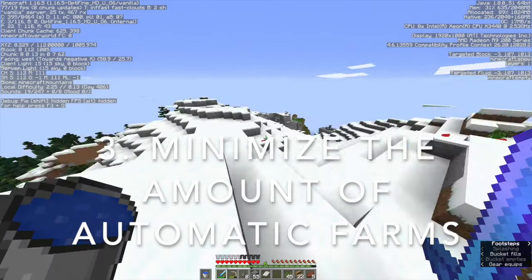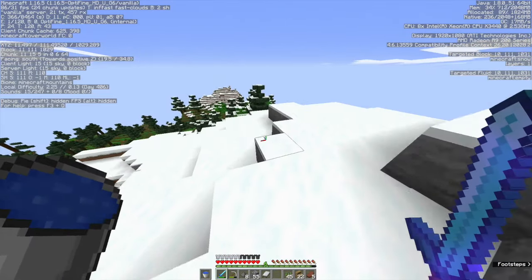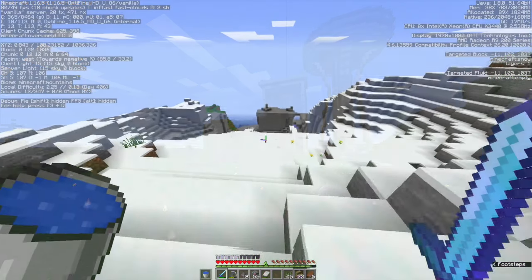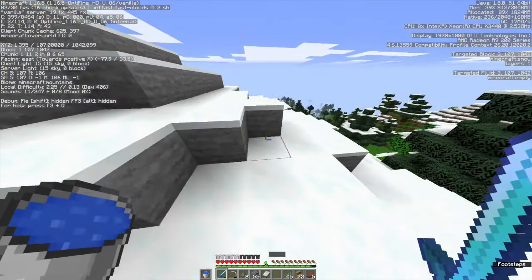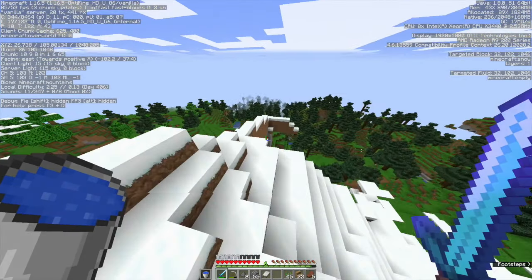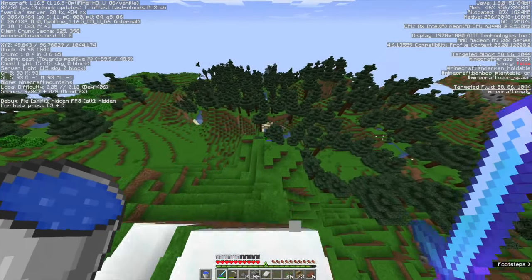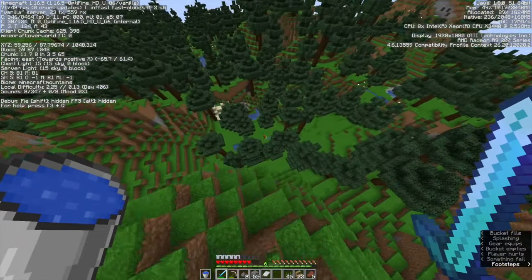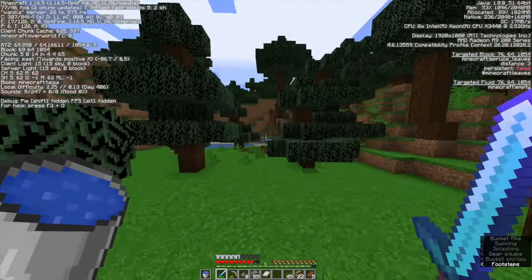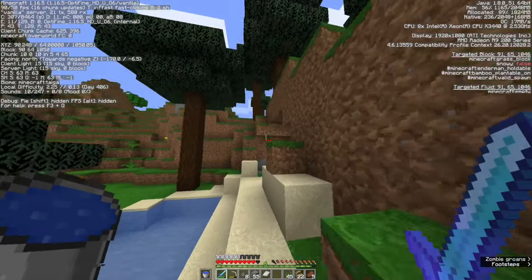Number 3: have as little automatic farms as possible. With automatic farms, players stop striving and everyone has everything they need at the switch of a lever or after a few moments being AFK. Basically, once you have a gunpowder farm, villager breeding farms, and iron farms, you might as well be in creative mode because you can obtain anything without working hard for it, which defeats the purpose of a survival multiplayer. I'm not saying to completely outlaw automatic farms, but do set a limit on which automatic farms are allowed.